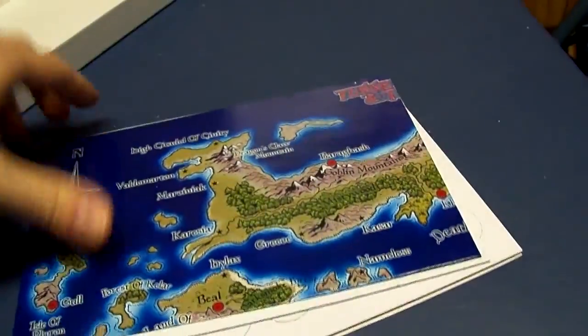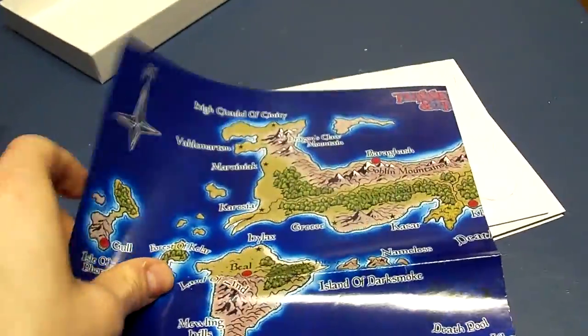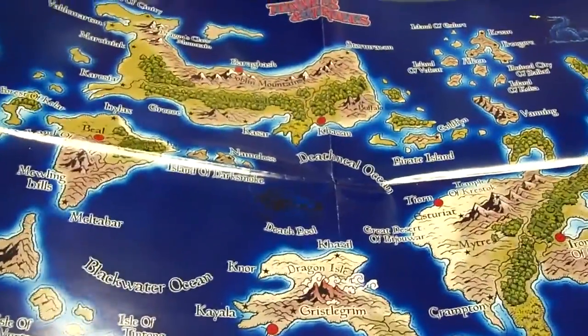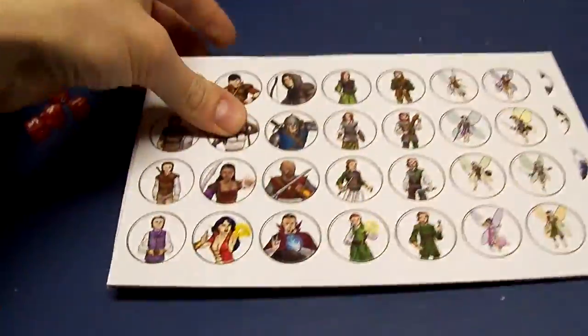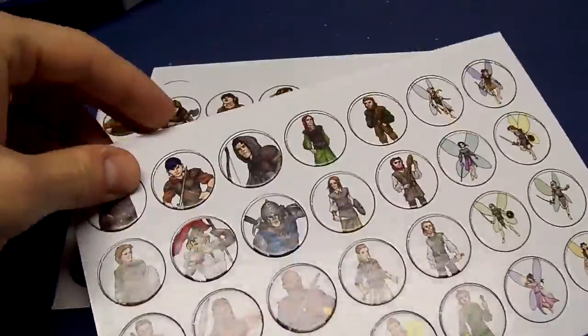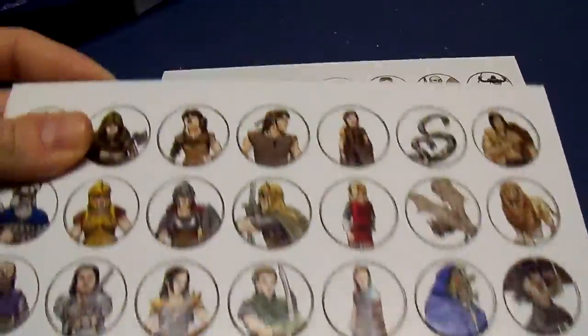A lot of content in here for such a small box. We got a map of the world of Cabal — nice color map. And then finally, playing tokens to use. Comes with three sheets.